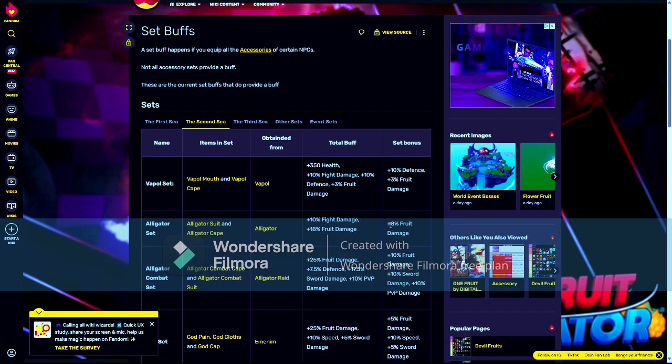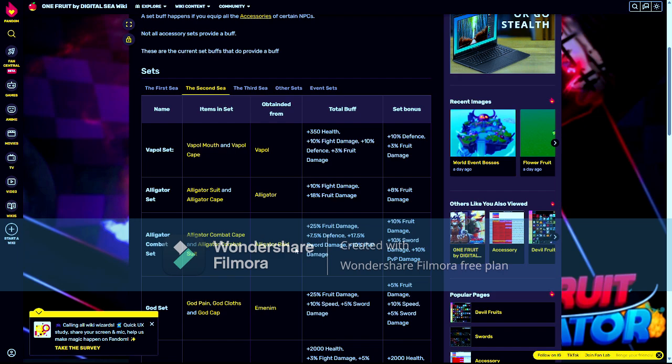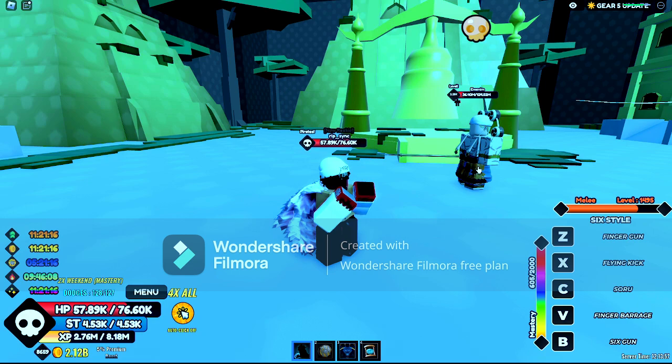Now I'm gonna show you the upgraded version — the old god set. It's actually horrible; it only gives you 3% fruit damage. It does give extra health, but it's not really worth it. The alligator set is a really nice set, especially for beginners going into the third sea. But if you want something more powerful, you might want the Enel — the god set.